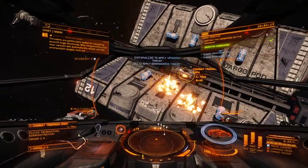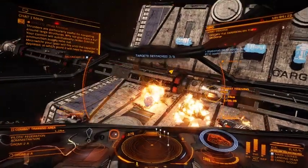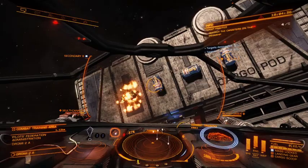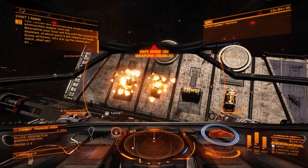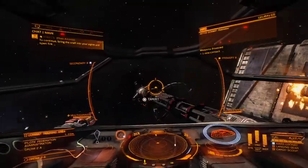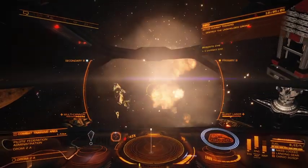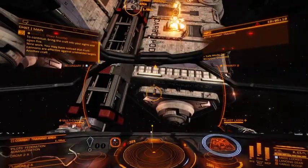Your cannon will automatically reload until the ammunition supply runs out. Meanwhile, your laser will fire until the capacitor is depleted, at which point it will need to recharge. Quota achieved. Let's dial up the challenge a notch. An unmanned craft has arrived nearby. These drones are used by the Pilots Federation as target practice, and they're quite harmless. Bring the craft into your sights and open fire. Target destroyed — nice work.